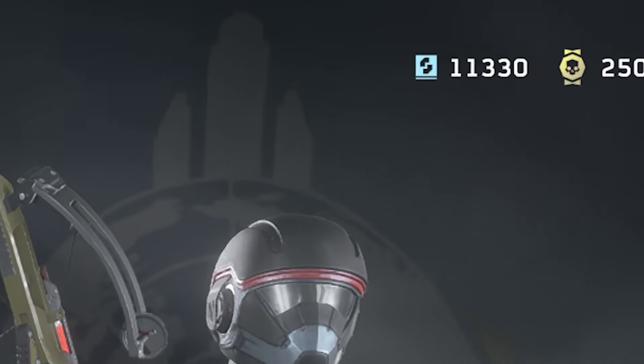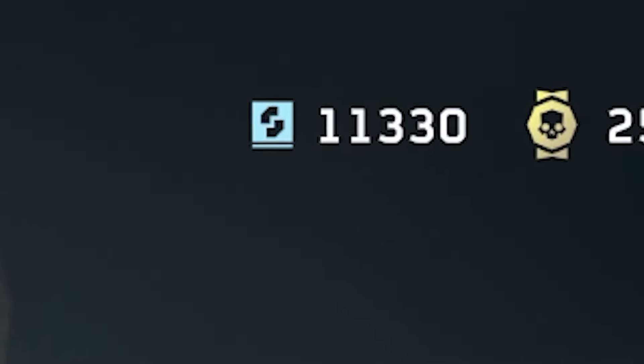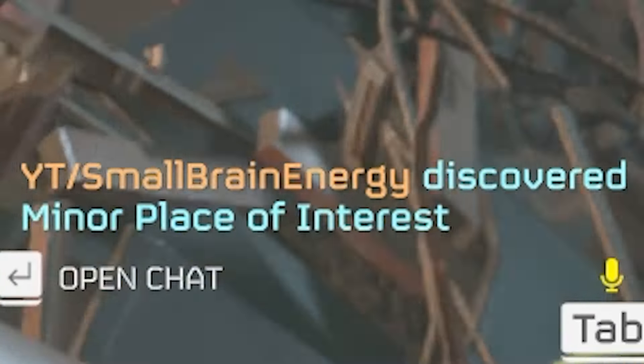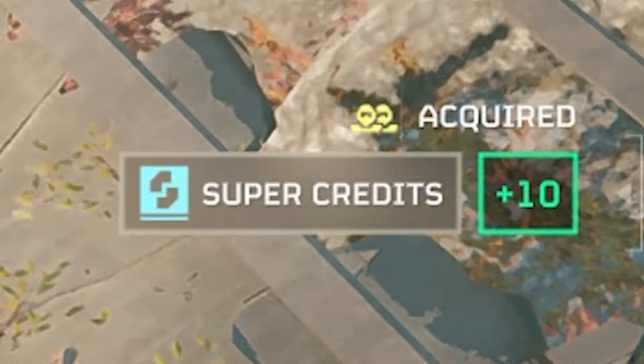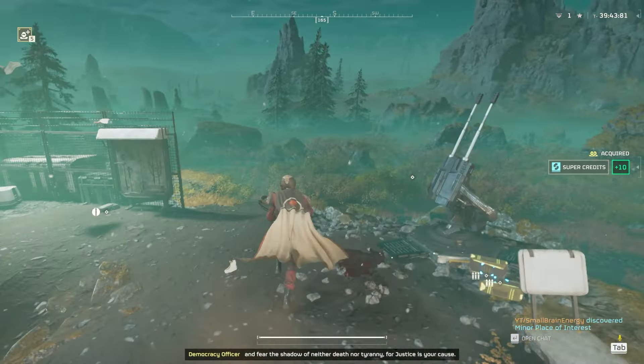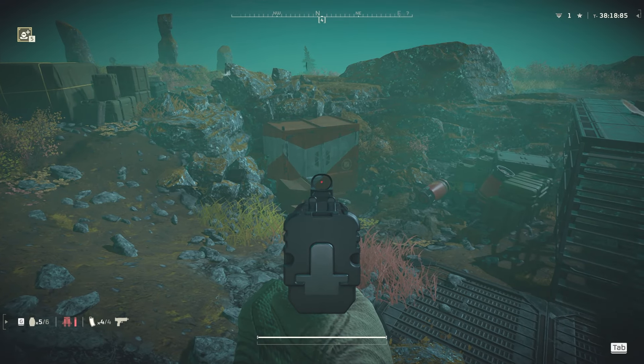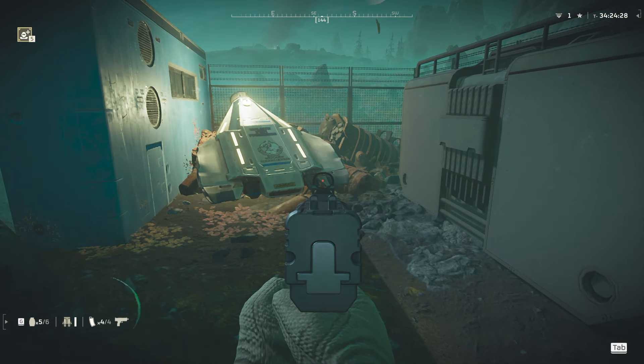I found a way to farm them from anywhere between 1000 to 1800 an hour. In Helldivers, you can find Points of Interest that spawn anywhere between 10 and 20 supercredit clusters with random chances of hundreds. POIs that spawn supercredits include shipping crates, containers, and bunkers.